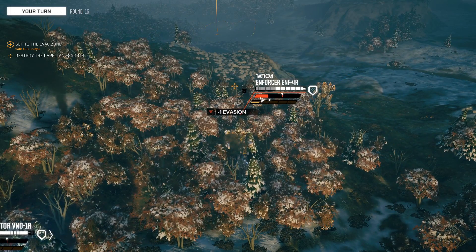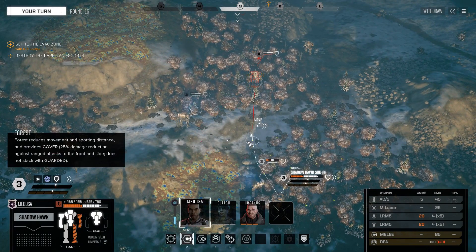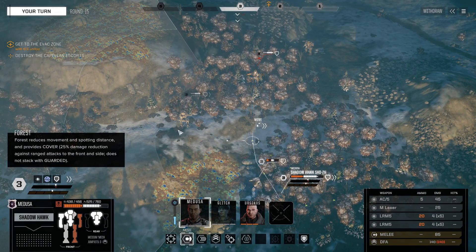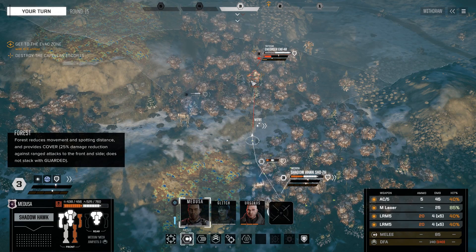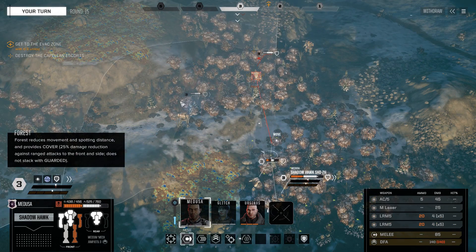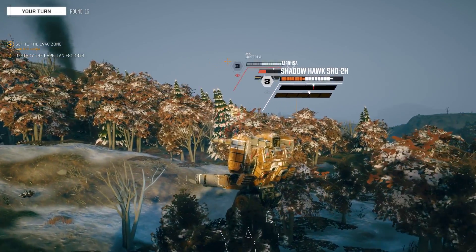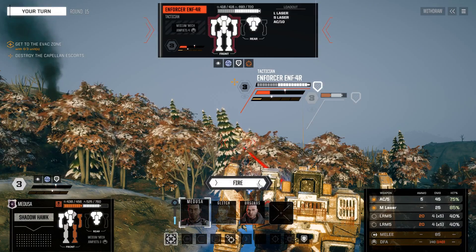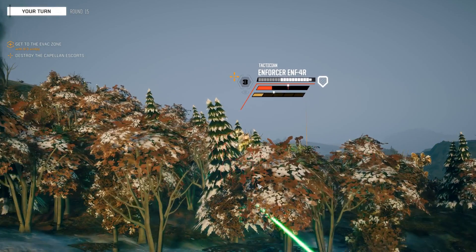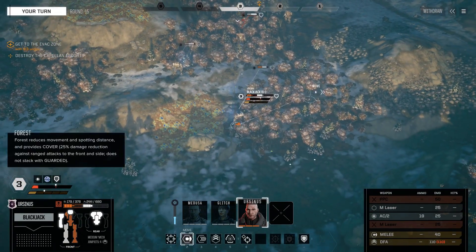I missed everything there - I missed the important stuff, the PPC. At this point this guy's just being stubborn. Right side has the armor but I can't go too far because he's going to be able to turn on me. AC5's got even better range on this dude - this is better for the AC5. We'll save the LRM punch in case the guy has to run off. I need to start punching this thing to death because we're going to be in trouble.